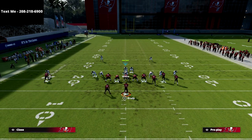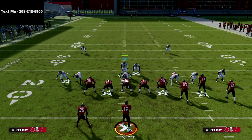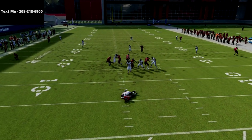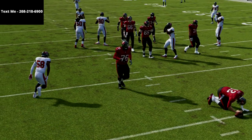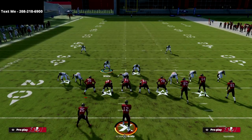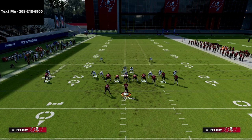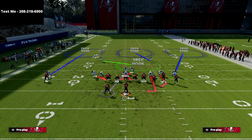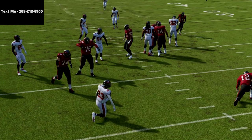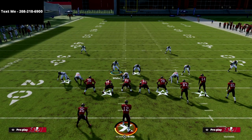Another thing you can do out of the 3-3-5 Odd is take this linebacker and man him up on the running back. The post-snap movement means you just run down and to the left and the pressure will scream right off that left edge. This also handles the situation where your opponent blocks the running back — you can send that slot corner and still get really good edge heat off that right side. You kill two birds with one stone.